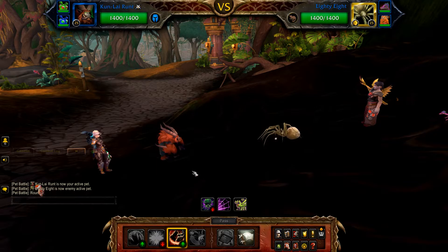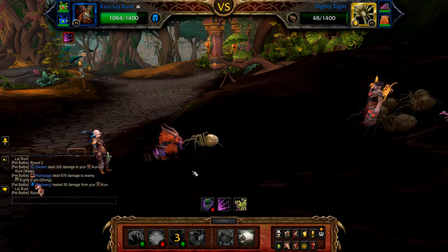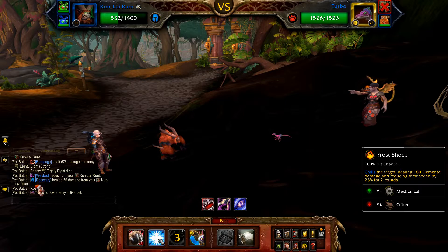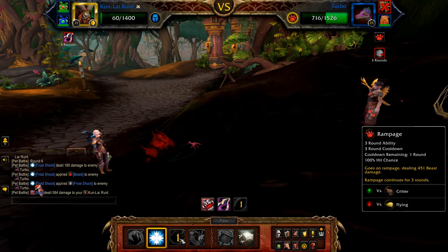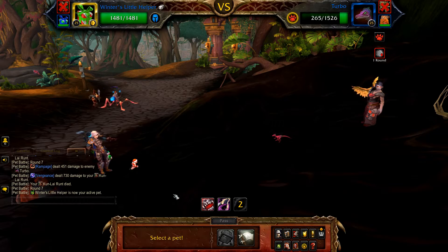Start with Rampage. The third round of Rampage should finish off 88 and Turbo enters. Cast Frost Shock, followed by one Thrash, then Frost Shock again, followed by Rampage. Your Runt should then be defeated. Once this happens, bring in your Helper and cast Gift of Winter's Veil to finish off Turbo.